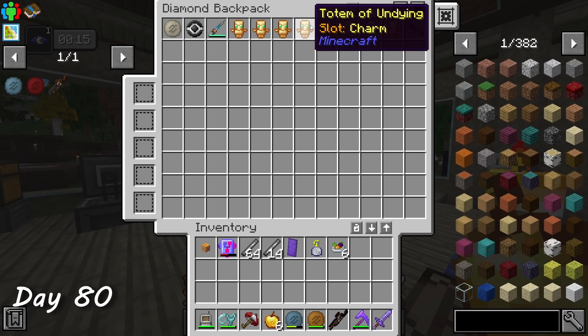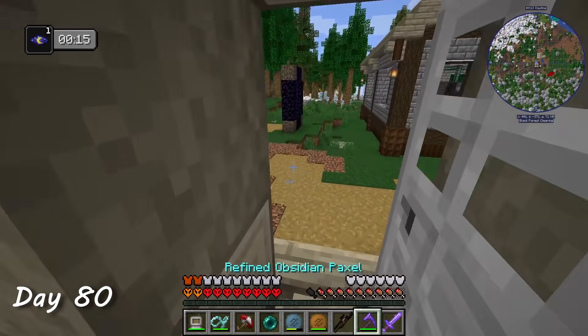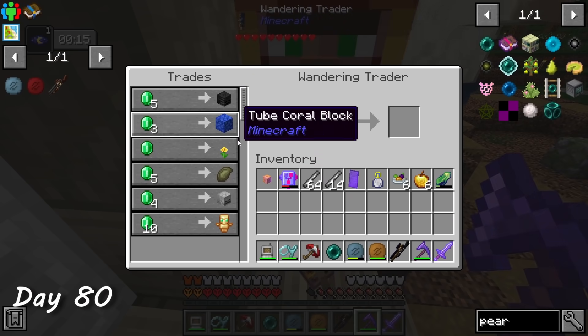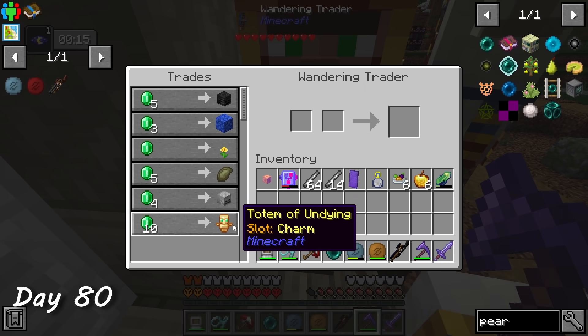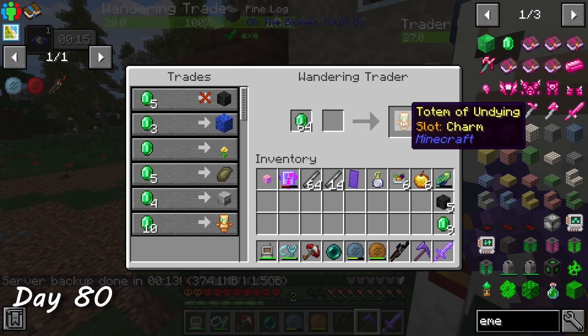I spent day 80 staring at all the totems I collected and bouncing around with a cool slime slingshot thing I found. I also was about to kill this wandering trader when I noticed it was selling wither skulls and totems. It only let me buy one totem and five skulls, but still — what?